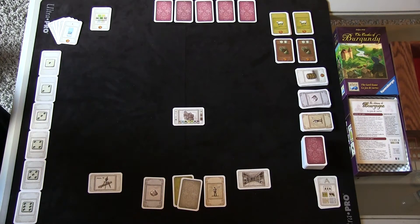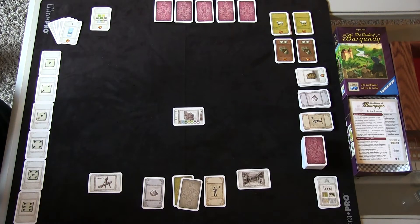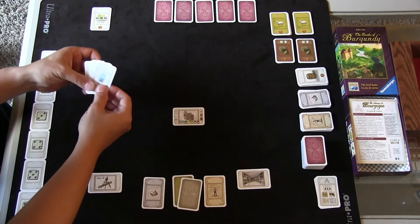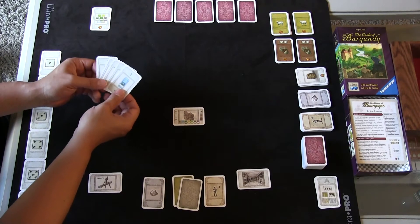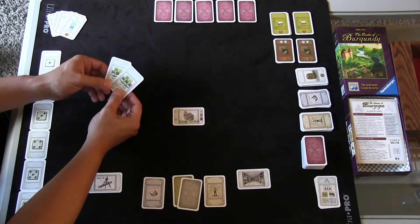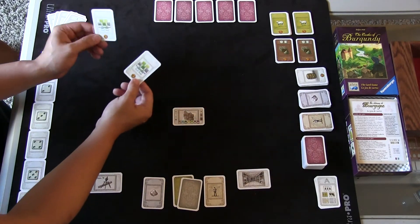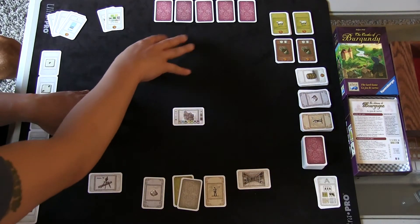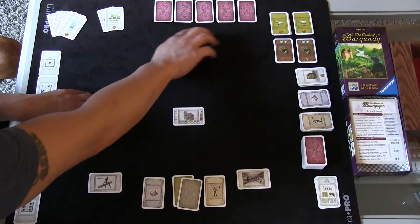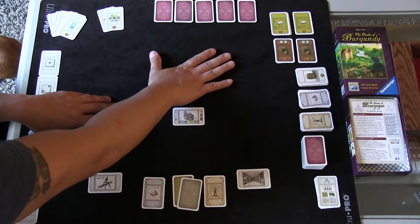Here we are at the setup for the Castles of Burgundy the card game for one player. You set it up as if you were going to play a two-player game. You take out your first triplet goals — these are awarded for the first player to create a triplet of a given color. You've got your seven buildings goal: once you build one of each type of building, the first to do it earns a victory point card worth three, and the second earns one.